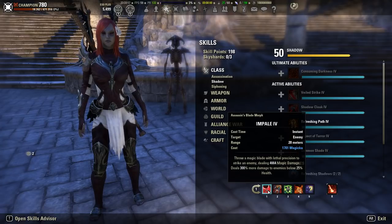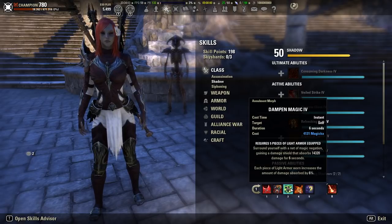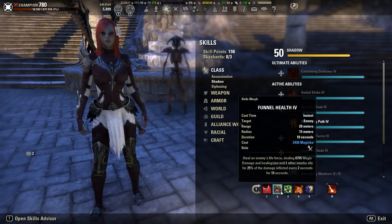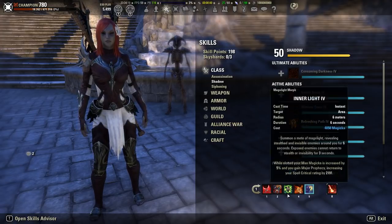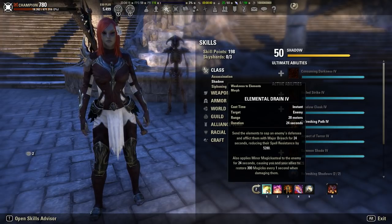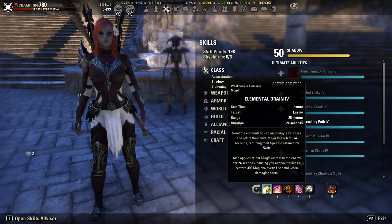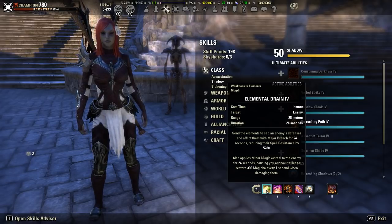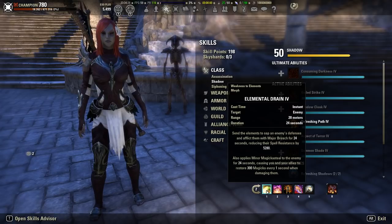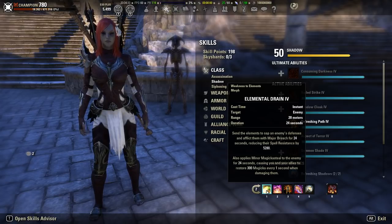You're going to want some form of self-heal and ideally some way of healing other people, because you won't have a healer downstairs in most instances. As a Nightblade, my front bar for Cloud Rest DPS would be: Impale, Funnel Health for healing both myself and one other person, my shield Dampened Magic, Merciless Resolve, Inner Light, and Fiery Rage. My back bar features Elemental Drain, because you won't have a healer downstairs and your tank will be busy tanking the Shade of Zamaja.